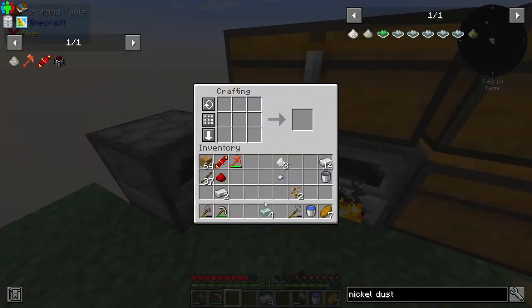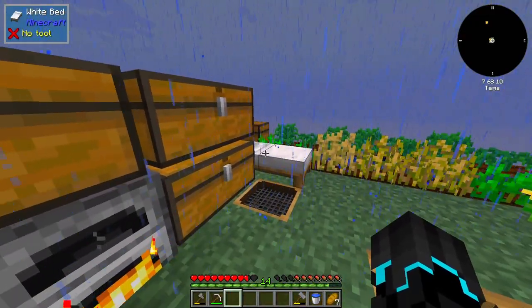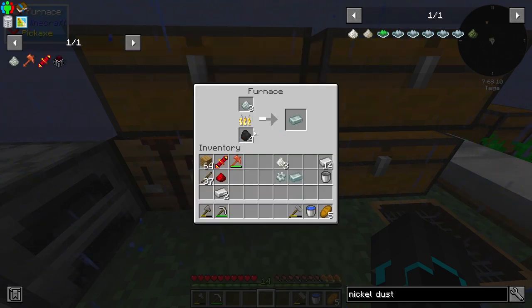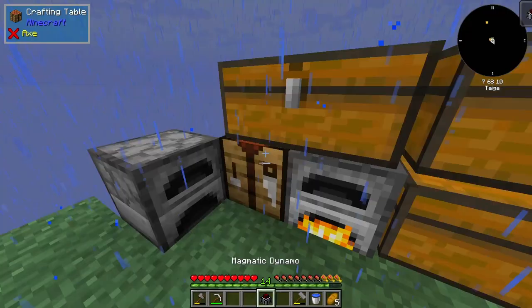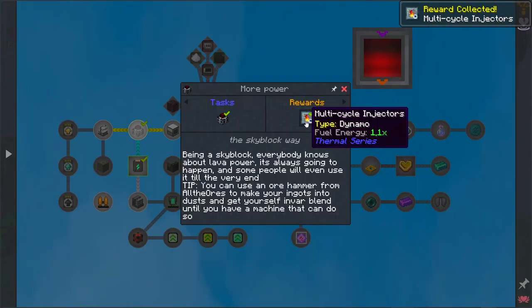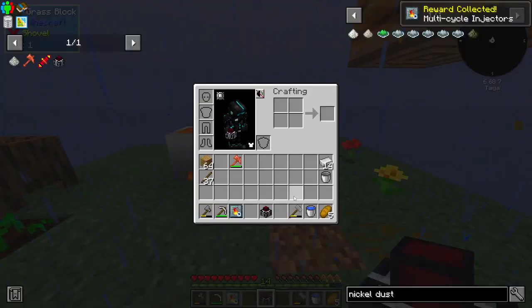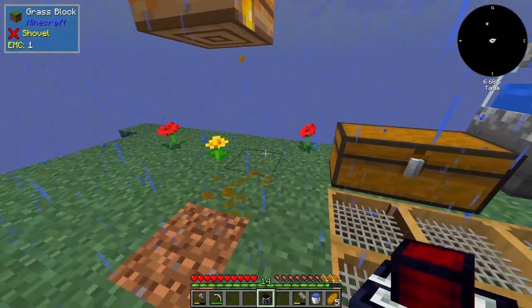And with our fourth Invar ingot, we should now be able to go ahead and make an Invar gear - and it's raining, of course, right after I've slept as well. Now for the Magmatic Dynamo itself, we do need two Invar ingots, which we have now. So we should actually be able to craft this thing. Quest completed! We also get a multi-cycle injections upgrade, which basically just increases the energy that we get.